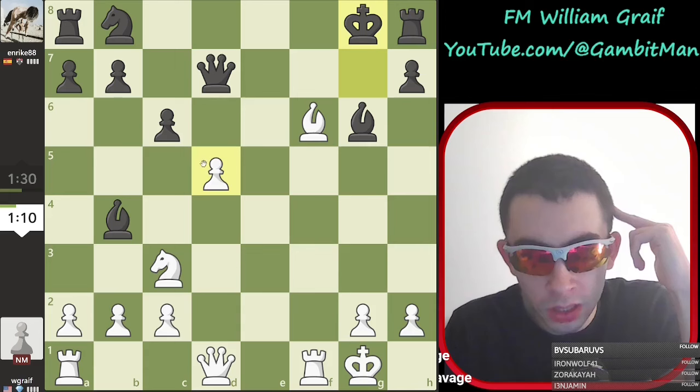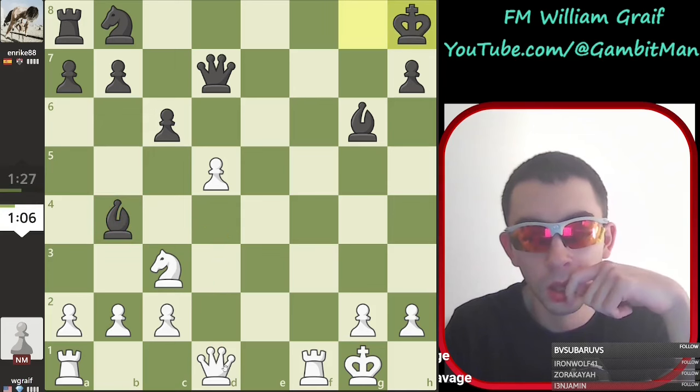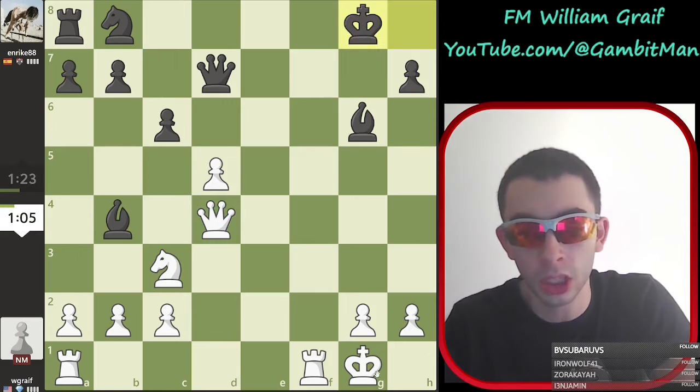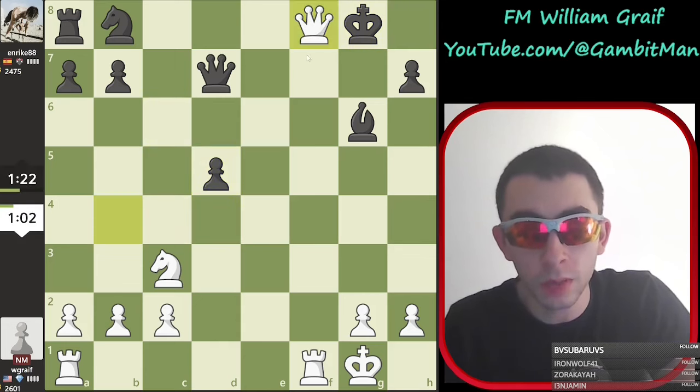They have just pawn takes c6, right? Takes pawn, takes c6? I'm just going to take here, and I'm just going to be up material. I'm just going to grab that. So queen d4 check. Yeah, bishop c5 — they couldn't throw that in, because I would play bishop d4 to block this check. And now we're just going to eat the bishop. In fact, now we're up material. Oh, and we are up that. Nice.